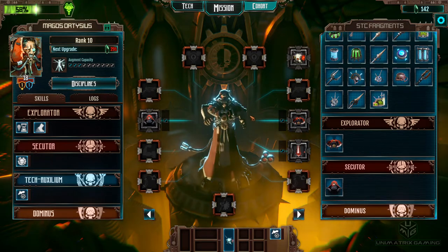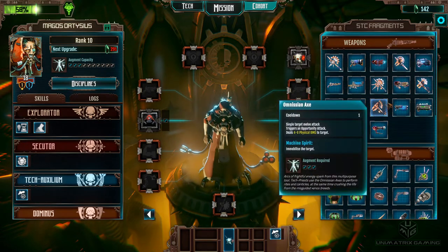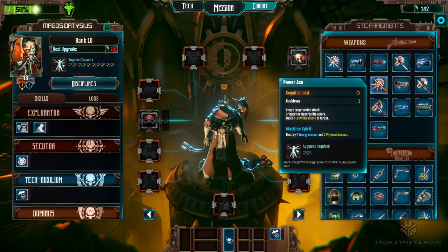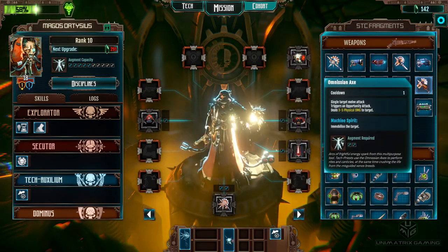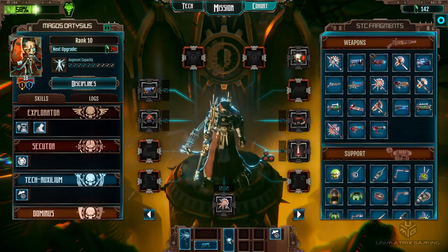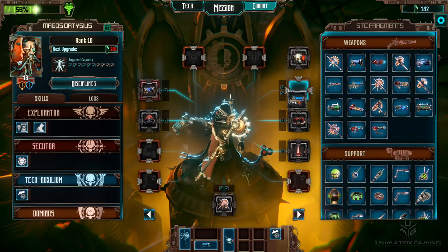I've also got all these augment slots to populate, so let's make sure we start with the bare essentials - get an axe and a gun on it. Now we can't go straight in for the big stuff, we don't want to use all our augment slots. 2 augment slots does 3 to 5, 2 augment slots does 4 to 6. Machine spirit charges better on this one, I'll go with that. This machine spirit destroys armour - the other one just immobilises, we don't want that. Let's get the blast pistol on that for a freebie. We've got 4 slots left so we're going to have to get a cheapish gun. I don't think we've got anyone with the arc rifle yet, so I think we'll go with that.